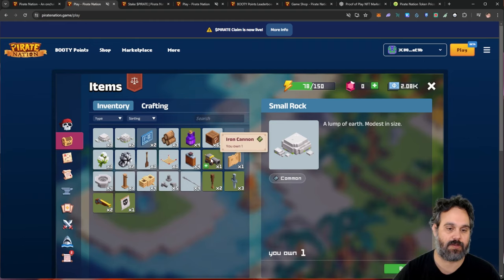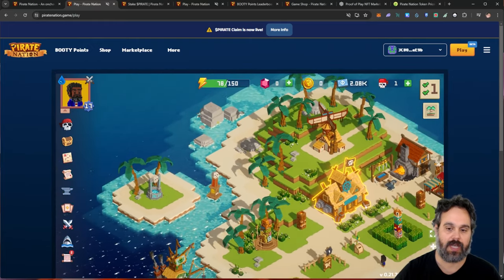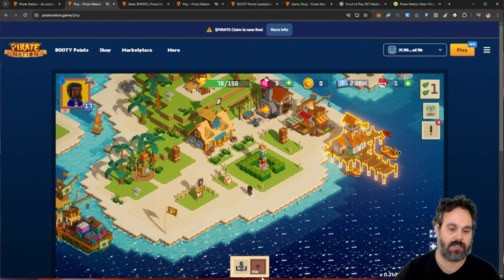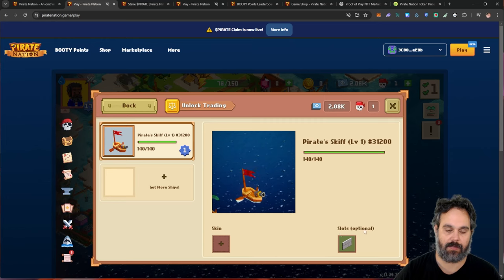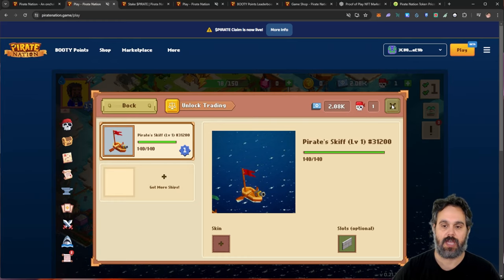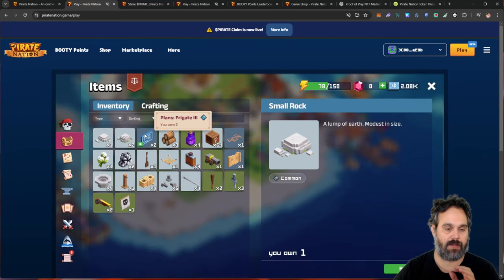You can also build cannons, sails, and different things that you can put on your boat, and that will enhance your boat during battles. Here is my boat — I can go to the dock, and I put armor here in the optional slot, which gives protection to my boat. You can also go ahead and buy boats. You can sell everything on this game — all the things I got here — but I need to have a license to do that.